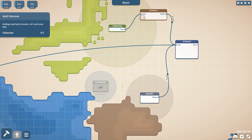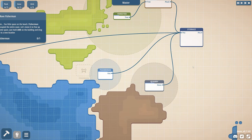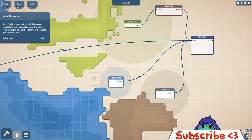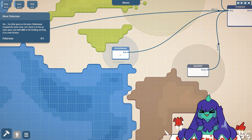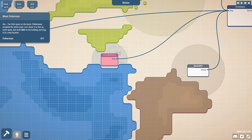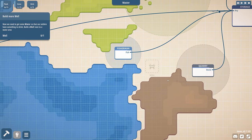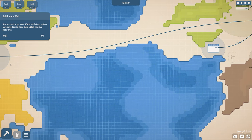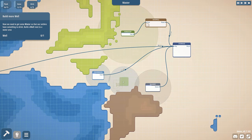I was going to put it like here. Fish goes into the storage. Too little space on the beach — fishermen occupy the entire coast. Let's move to wrap some space. There we go. Why wouldn't you put it like... ah, because you can't put it like that. Now we need to get some water so our settlers have something to drink, but we got one like way over here. Give me a little bit more water.